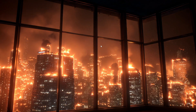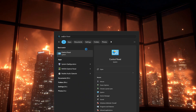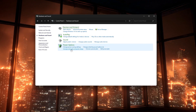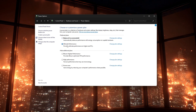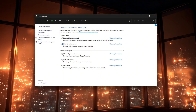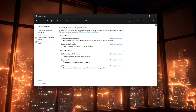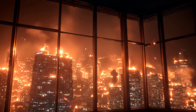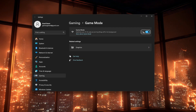Then set your power plan to get better performance. Open the Control Panel by pressing the Windows key, typing Control Panel, and pressing Enter. Go to Hardware and Sound, then Power Options, and choose High Performance or Ultimate Performance if you see it. This keeps your CPU from slowing down to save power. After that, press the Windows key, type Game Mode Settings, and turn Game Mode on.